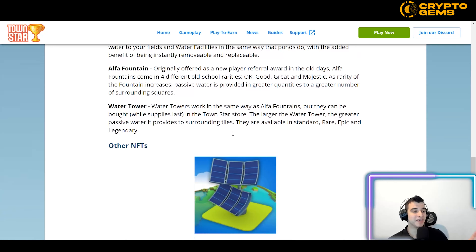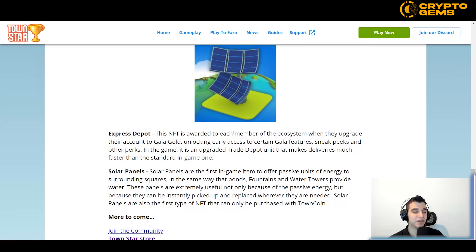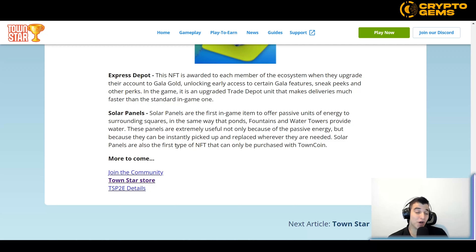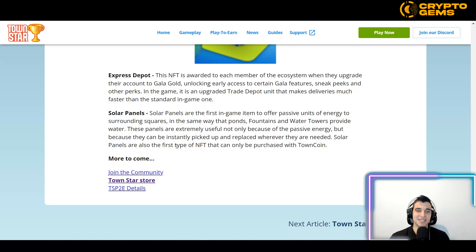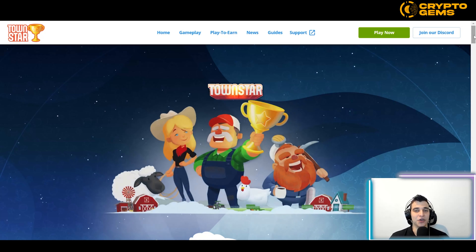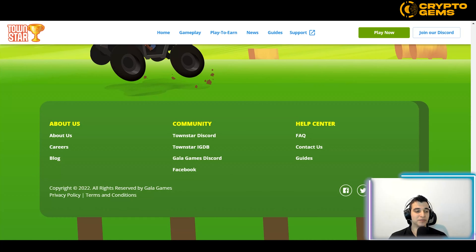These items belong to you — Gala believes you should be able to do whatever you want with them, which is part of their mission of player empowerment. They will also have additional NFTs like express depot, solar panels, and more. To stay informed about new NFTs and updates, go to their homepage and scroll down to find the link to their community Twitter.